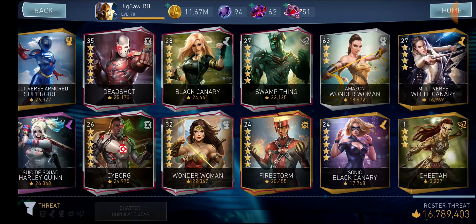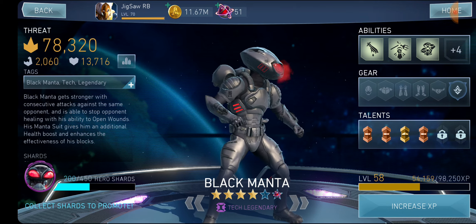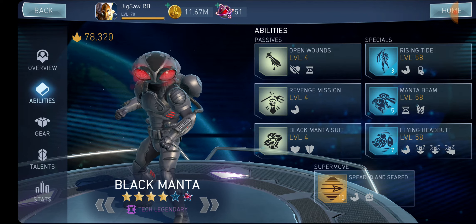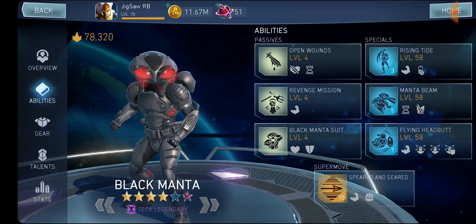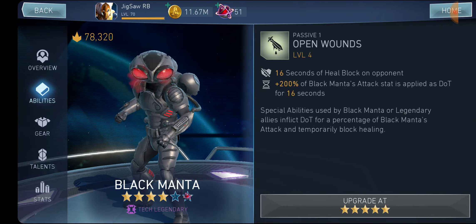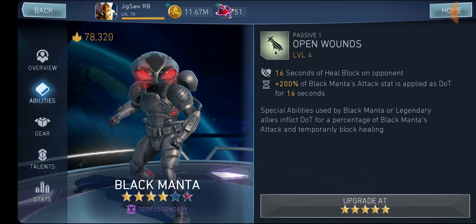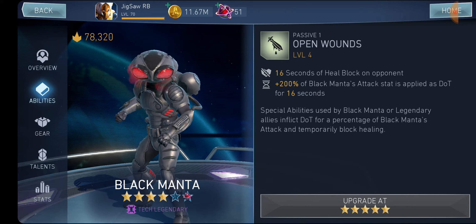Number 1: Black Manta. This character is so annoying in arena — he destroys everything. In raids he's a monster. He can do 30–40 million damage on Horrific Scarecrow and the same on every sub-boss. He can fight Phase 1, Phase 2, Phase 3, Phase 4 — everything — with the right team and build. His first passive: special abilities used by Black Manta or legendary allies inflict DOT for a percentage of Black Manta's attack and temporarily block healing. This is insane for arena because most characters have healing, and if you have Black Manta's passive maxed out nobody can heal while they're also taking DOT damage. With a high-attack build, that DOT damage is just disgusting.